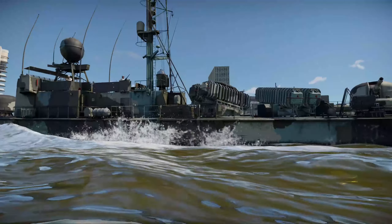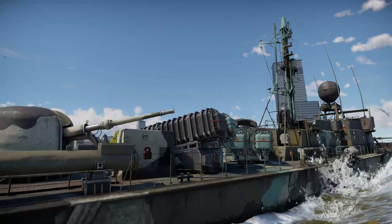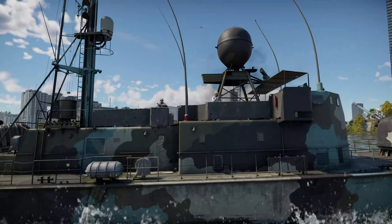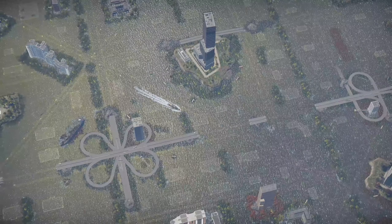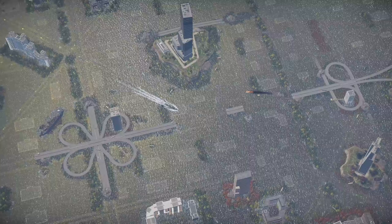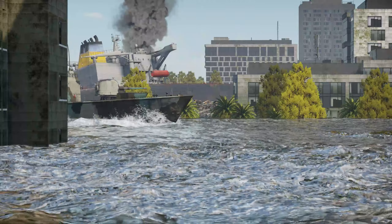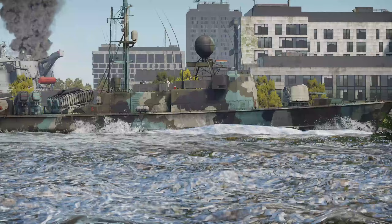A major drawback of the vessel is its fragile construction — being lightly armoured and armed, the Albatross can quickly find itself overwhelmed in the face of enemy firepower. It excels in the supporting role and should leverage its potent 76mm cannons. In 2005, the German Navy bid farewell to this class, passing the torch to Tunisia and Ghana. Tunisia inherited six boats minus their Exocet missiles, while Ghana secured two vessels in 2010 for 28 million Euro.